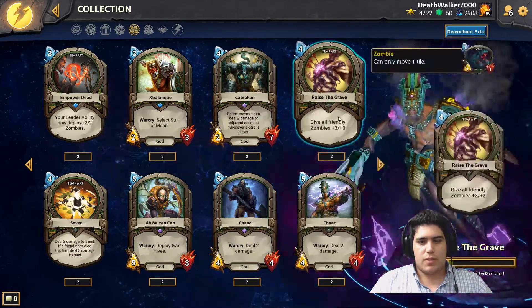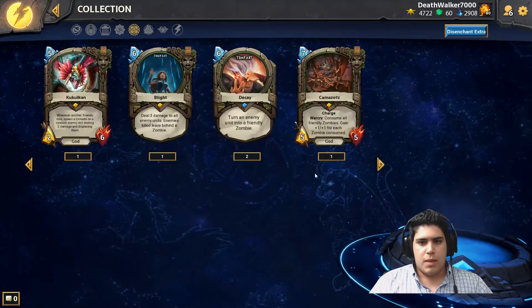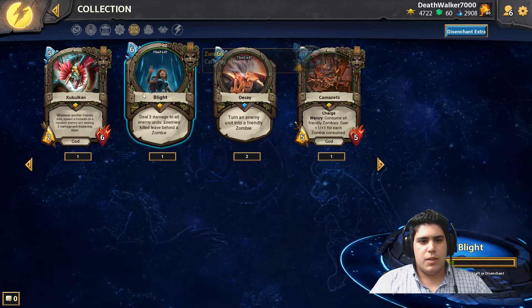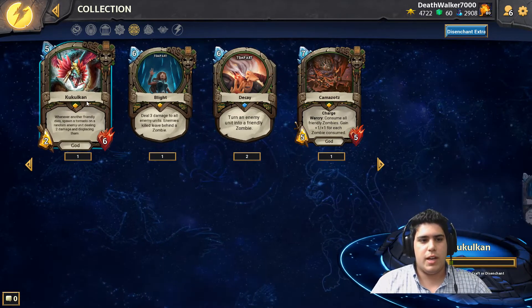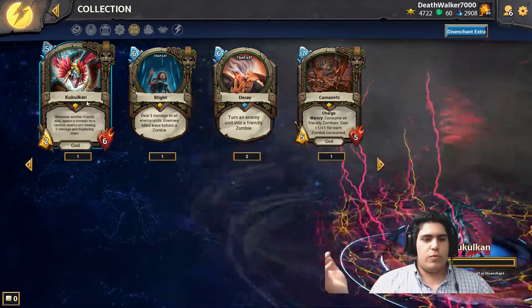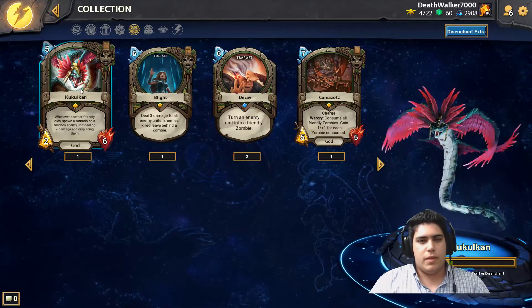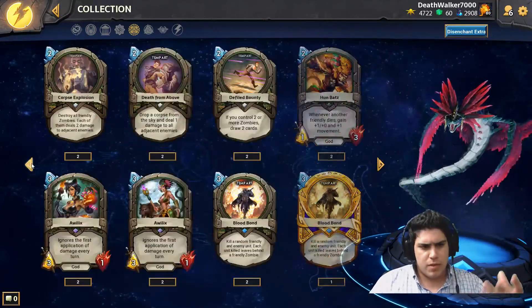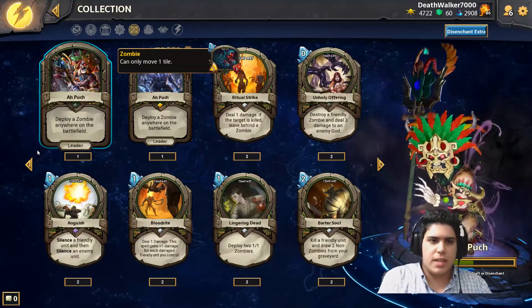The Mayan Pantheon also has powerful zombie synergies — one card gives all your zombies plus three, plus three. Another card turns one enemy into a zombie. There's a spell that deals three damage to everything, and if something dies from it, it leaves a zombie behind. Some cards deal damage to a random enemy whenever a friendly character dies, and displace them randomly around the map. The theme of the Mayan Pantheon really revolves around zombies and triggering effects from death.